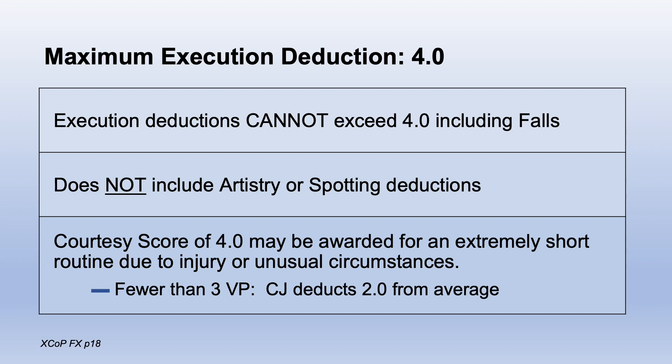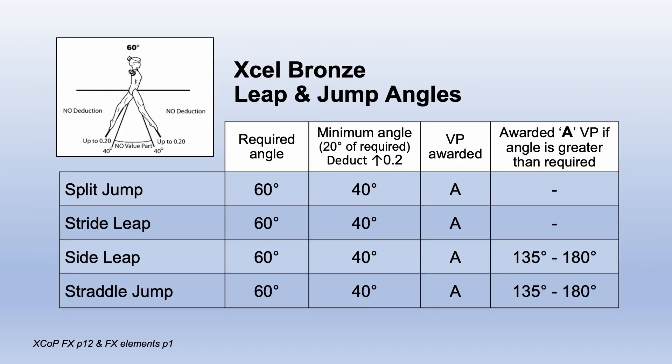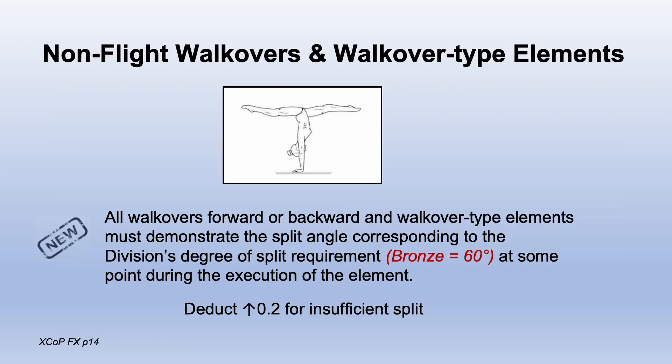A courtesy score of 4.0 can be given for extremely short routines. If less than three value parts, the chief judge deducts two points from the average. The split angle required for bronze leaps and jumps is 60 degrees. Credit can be given if 20 degrees short, with a deduction of up to 2. If they hit that larger split angle, it is still counted as an A. Non-flight walkover and walkover type elements must show 60 degrees split at some point. A deduction of up to two can be taken for insufficient split.